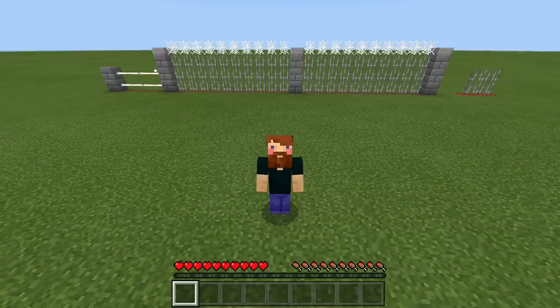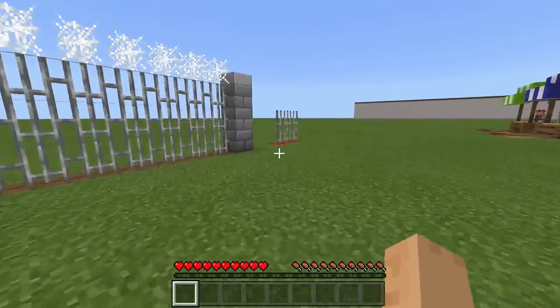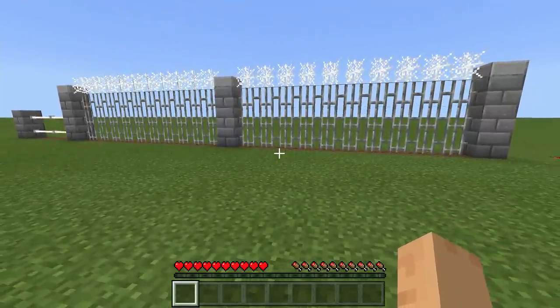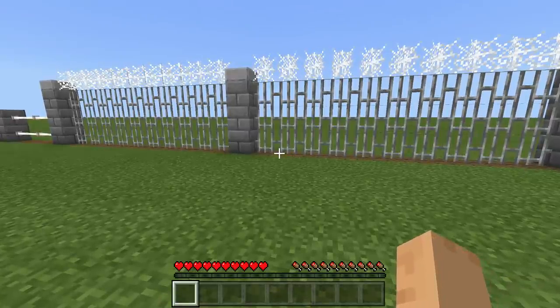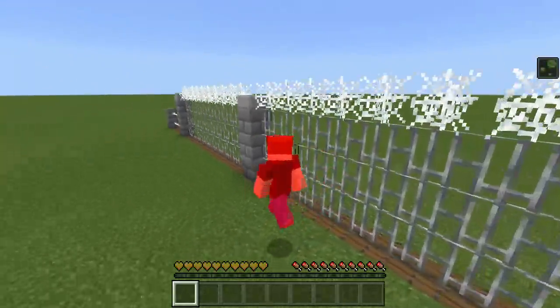My first idea was just to put a magma block on the floor near some fences — there's your electric fence — but that looks kind of ugly. So I came up with a very simple way to make an electric fence that looks good. It's a little annoying to get the item you need, but it's super easy to do. If I walk up to my fence right here, I get electrocuted — well, I get poisoned.